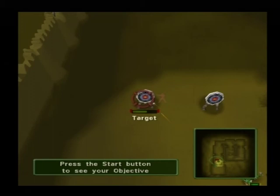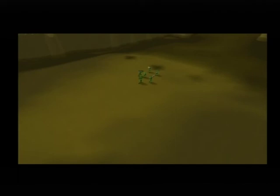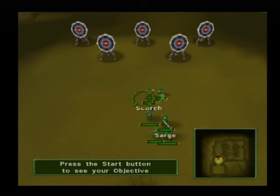Now try destroying the next row by using your lock-on. I'm disabling your camera — move the right analog stick to jump to the targets, then press the X button to fire. The lock-on allows you to quickly choose which enemy to target, saving valuable time in battle.